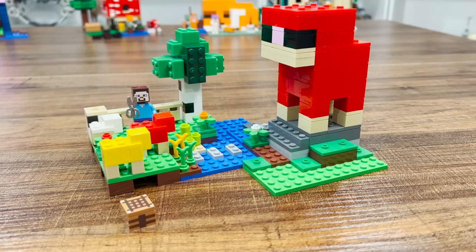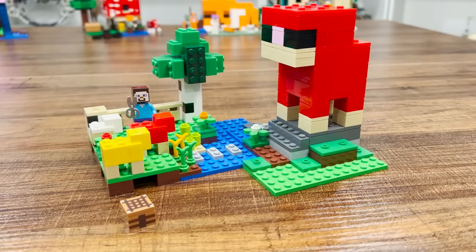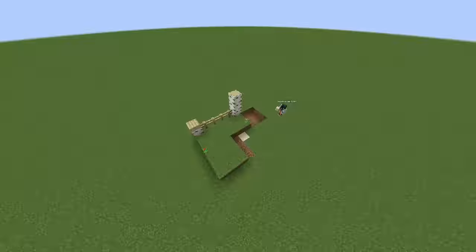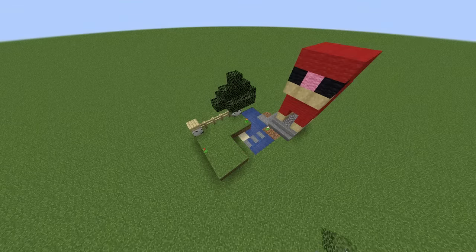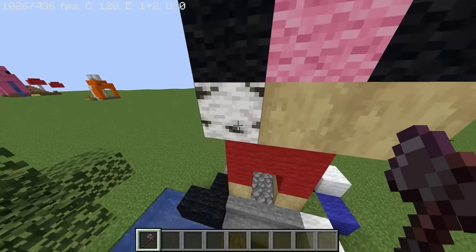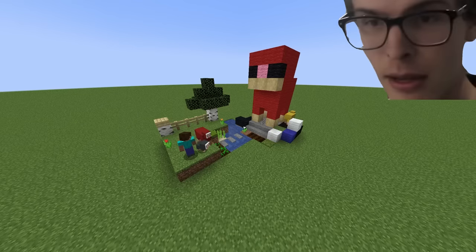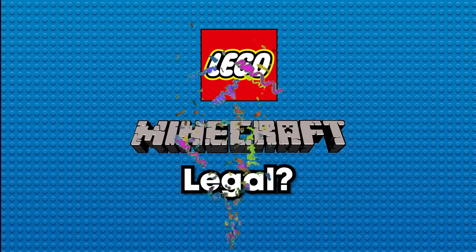With the crafting table used to scale, we can determine the build by counting the blocks accordingly, which ends up being 12 blocks long by 9 blocks wide by 9 blocks tall. With some careful work and attention to detail, I was able to pretty accurately recreate the LEGO set in Minecraft. Outside of one small inaccuracy — there is no tan wool, which was solved with a simple stripping of some bark — it honestly looks pretty good, and more or less a 1 to 1 replica. So then are LEGO Minecraft sets actually legal?